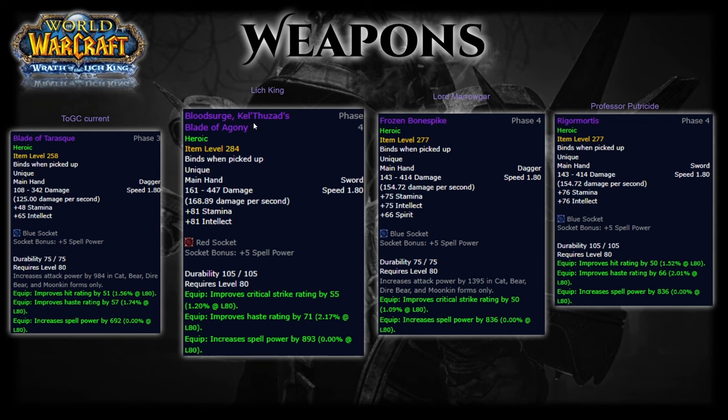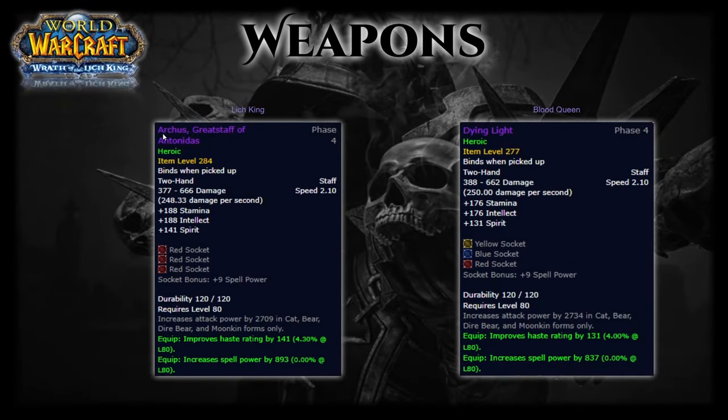Weapons are very interesting with a ton of options. Blood Surge, Kel'Thuzad's Blade of Agony is the absolute best option, well ahead of every other weapon, however it comes from Heroic 25-man Lich King which will take an overwhelmingly large majority of guilds a long time to kill. In the meantime, Frozen Bone Spike from Lord Marrowgar 25-man Heroic and Rigor Mortis from 25-man Heroic Professor Putricide are both direct upgrades to the ToGC BIS. For staff users, Archus, Greatstaff of Antonidas is a really good staff that loses out slightly to the best main hand and off-hand combo — though it also drops off 25-man Heroic Lich King. Dying Light off Blood Queen on Heroic 25-man is another decent alternative staff and a strong upgrade over your ToGC setup.